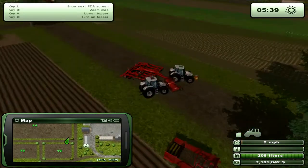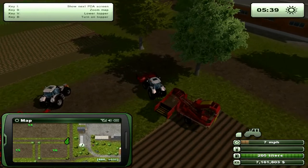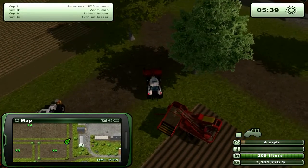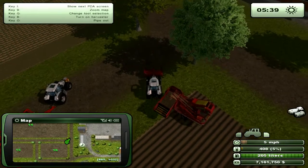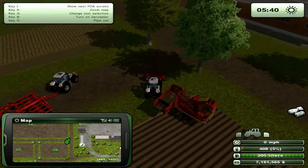So you can see this topper — once you lower it, you can turn it on. Back into the equipment, under potato harvesting: the topper is basically $8,000 and the harvester is $19,000. So for approximately $126,000 you can harvest your potatoes. Of course you need your seeder, so that's extra. But that'll get you harvesting, though completely manual.